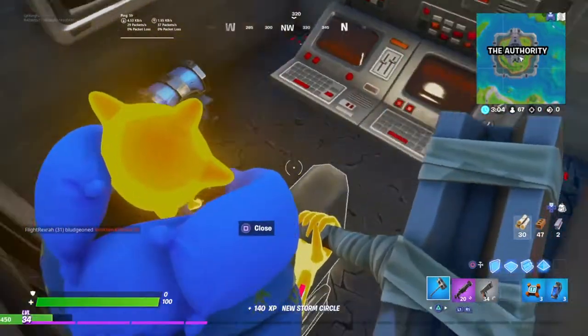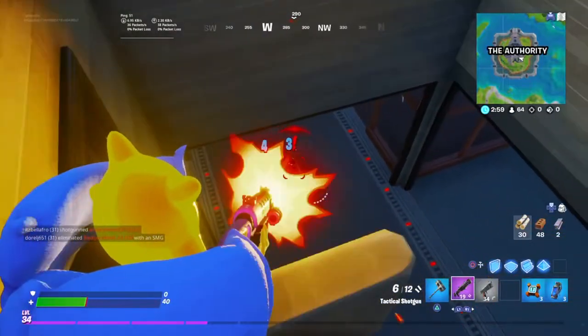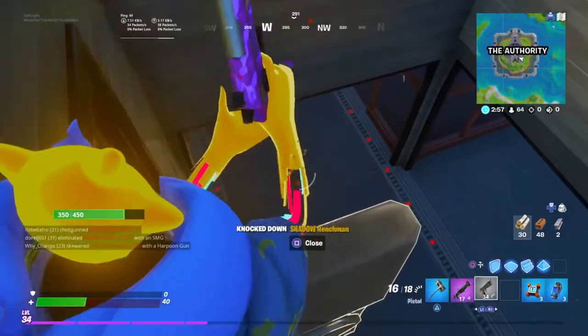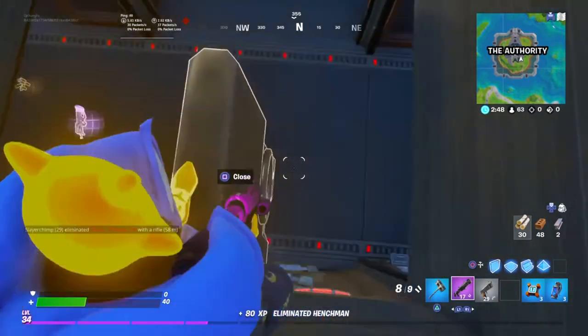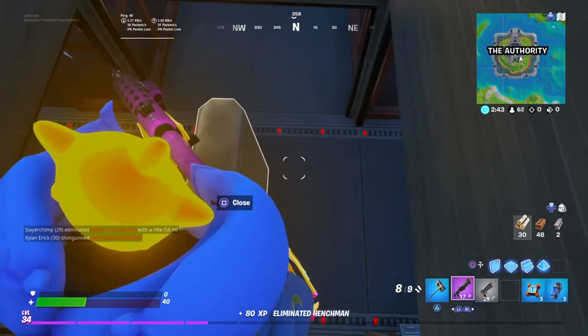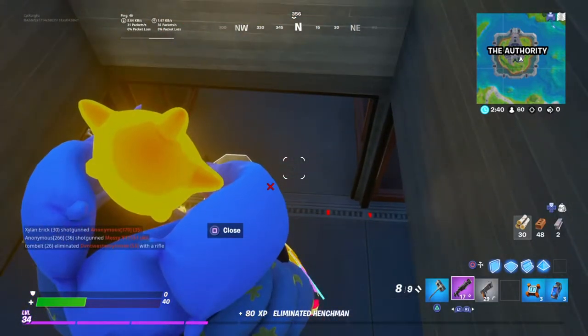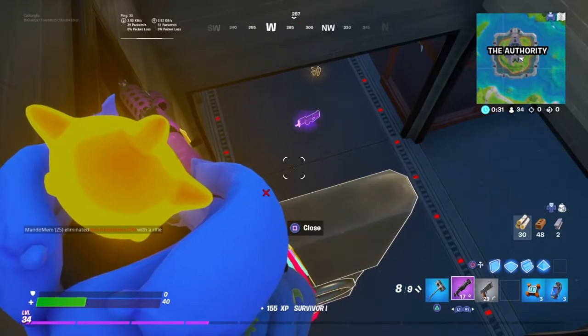You just want to stand on this door and destroy the platform here. Then you want to wait and not die to this AI here, because he will kill you. Now that you've done that, you just want to wait here for somebody to come open the vault. I guarantee you 99.9% of the time he will not see you. I think the guy with the mythic weapons and the vault key card is on his way.